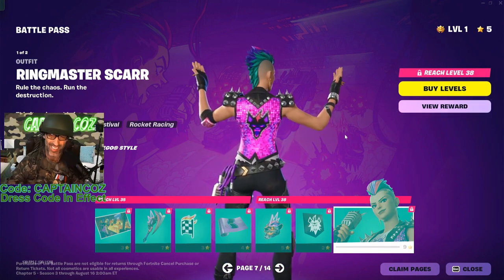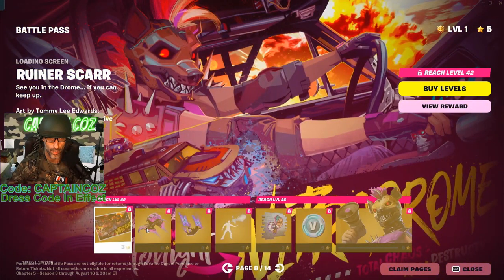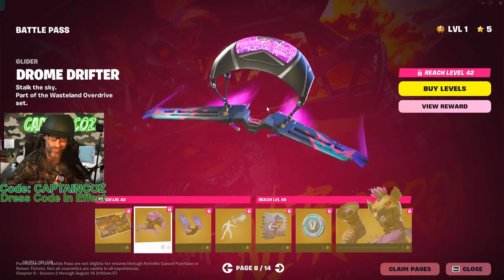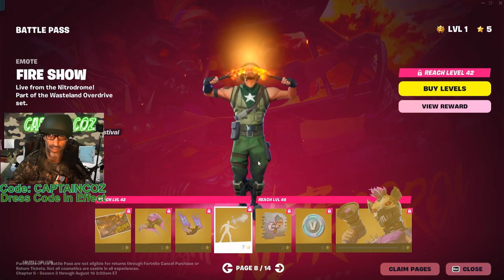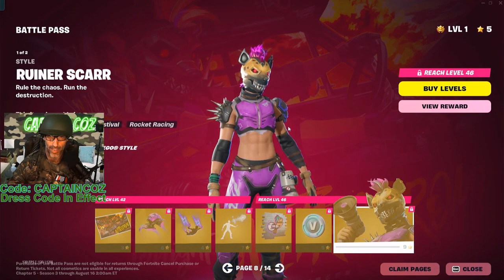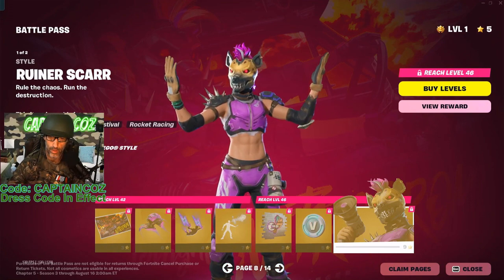The Ringmaster Scar — it's a well-designed skin, not gonna pass my dress code or inspection but it's pretty good. We have an alternate style, and a glider for that skin. More fire. We got some V-Bucks and an alternative style — she's got the abs, look at those abs. Yeah, that's pretty cool, not bad.